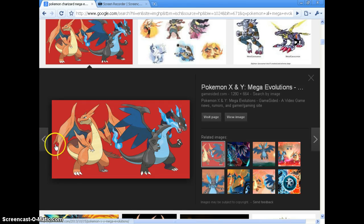Number one — I think it counts as two, but as one, because they're the same Pokemon. Charizard Mega Evolution X and Charizard Mega Evolution Y. I think they're awesome. He gets some horns right there, he blows fire flaming out of his mouth, and he gets stronger.